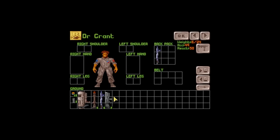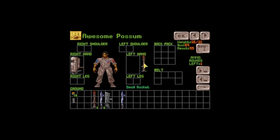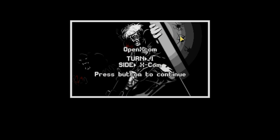We want you to actually have a gun — that might be a good plan. And we want Awesome Possum to be the one equipped with the rocket launcher. You never know when we might need a rocket launcher. Let's start the mission.